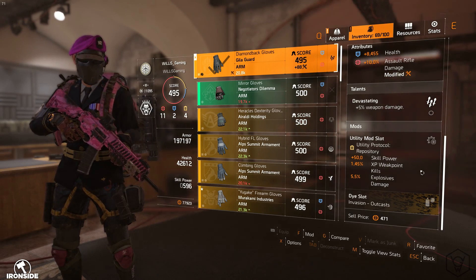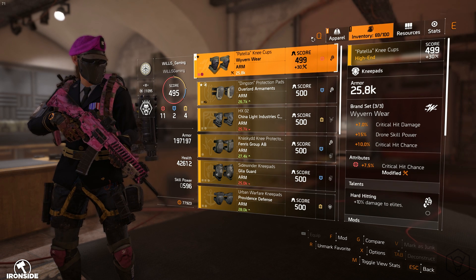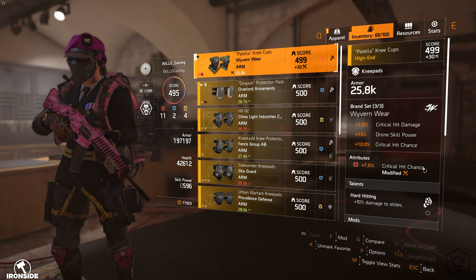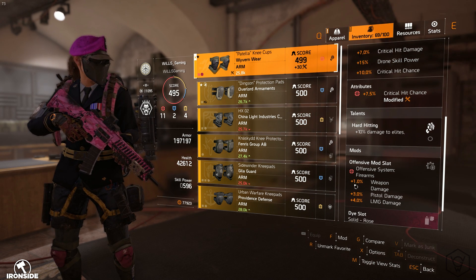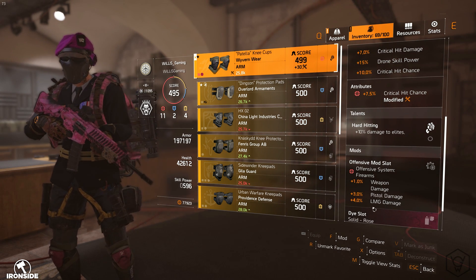Finishing up with the knee pads — we've got the three-set Wyvernway completion for 10% crit hit chance, and these also have 7.5% crit hit chance on them as well, plus 10% damage to elites. There's a pretty decent offensive mod giving 1% weapon damage, 3% pistol damage, and 4% LMG damage — so that's pretty beefy.